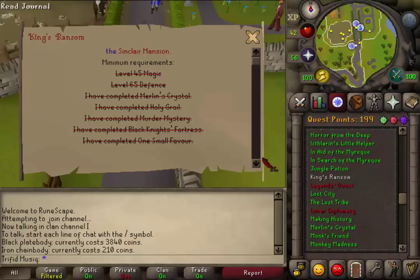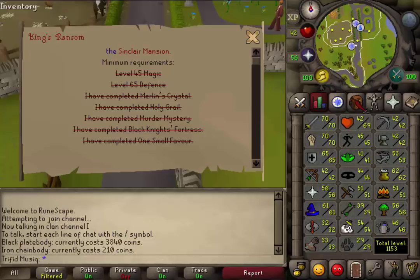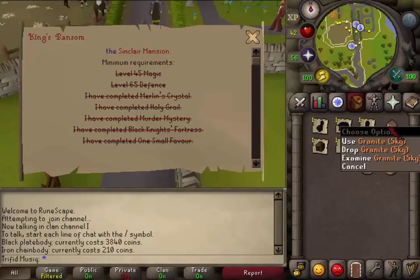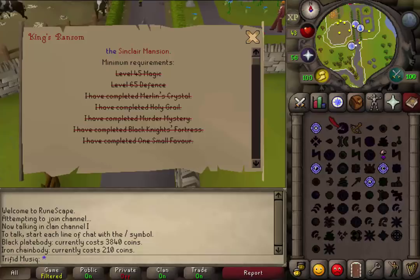Hi and welcome to my guide of the quest King's Ransom. The quest requirements are the Holy Grail, Murder Mystery, Black Knight's Fortress, and One Small Favor. The skill requirements are 45 Magic and 65 Defense. For the items needed: a black full helm, black blade body and blade legs or skirt, a bronze medium helm, an iron chain body, and a piece of granite of any size.